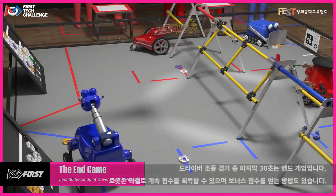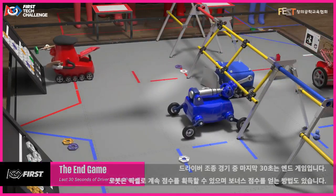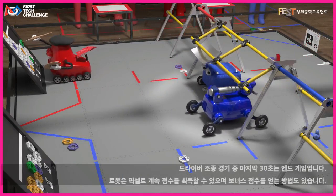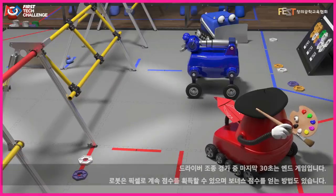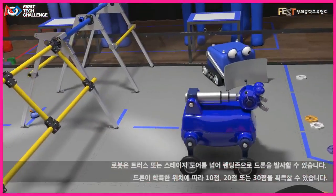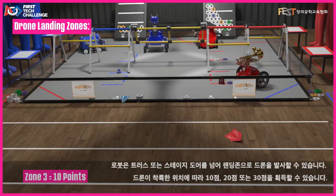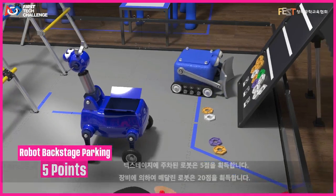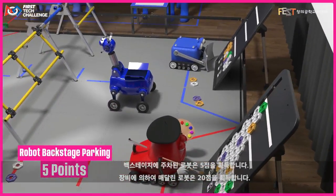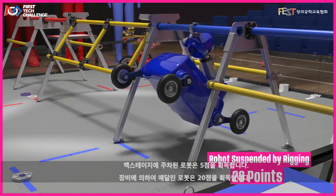The last 30 seconds of the driver-controlled period is the endgame. Robots may continue scoring pixels, and there are also ways to earn bonus points. Robots may launch drones over the truss or stage door and into the landing zones. Depending on where they land, drones can earn 10, 20, or 30 points. Robots parked in the backstage area earn 5 points, and a robot suspended by the rigging earns 20 points.